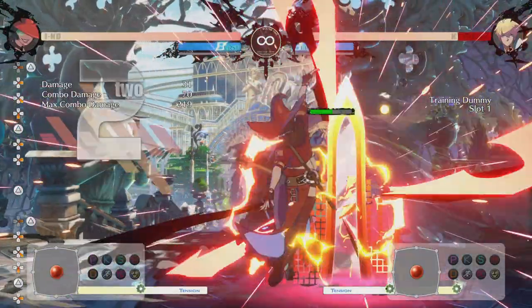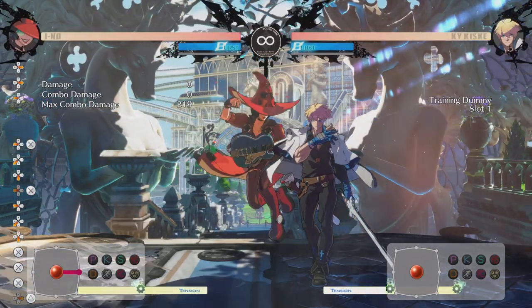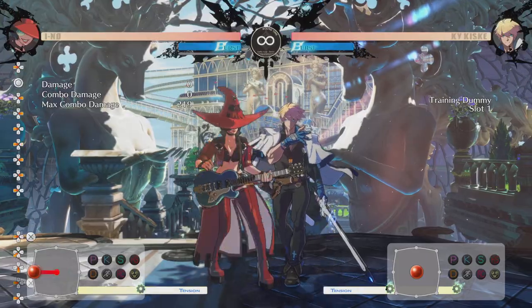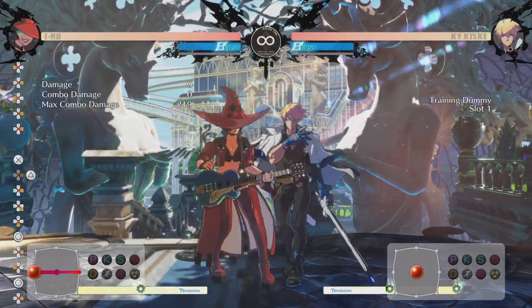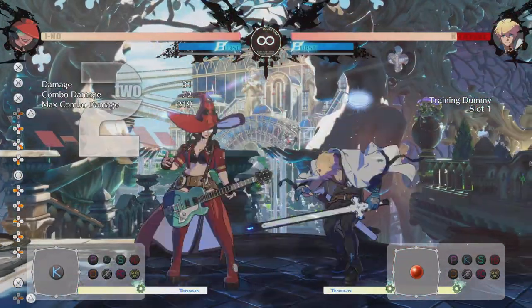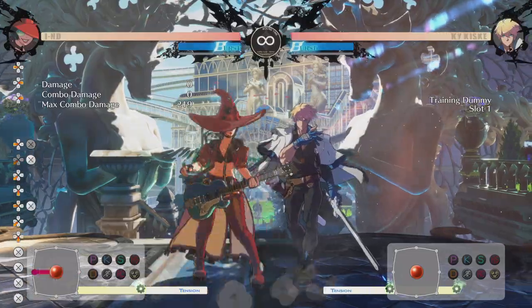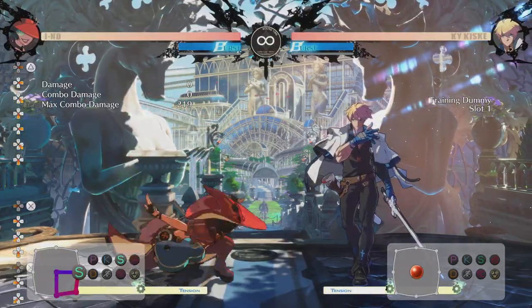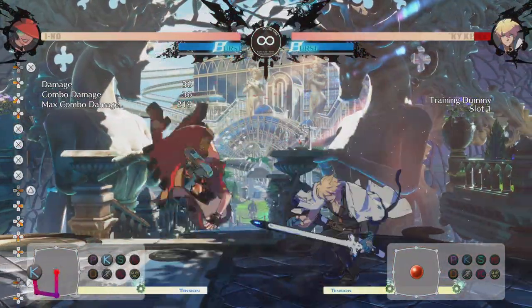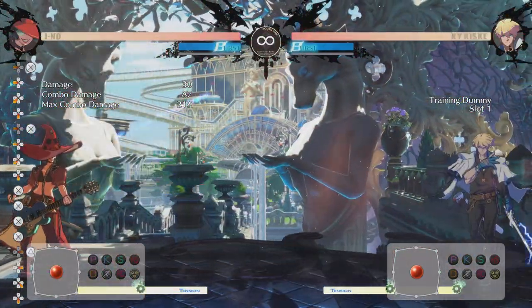So if you do something like this, you can just always get that kick into the Chemical Love and get a big chunk of damage. Even if you just do a random hit like that, you can always convert your random hits into this and get a decent chunk of damage for free. The main thing is just making sure you time the kick - honestly, you don't really have to time it, just mash it until it comes out, and then when you see it come out, do Chemical Love. It's pretty easy once you get the timing down pat.